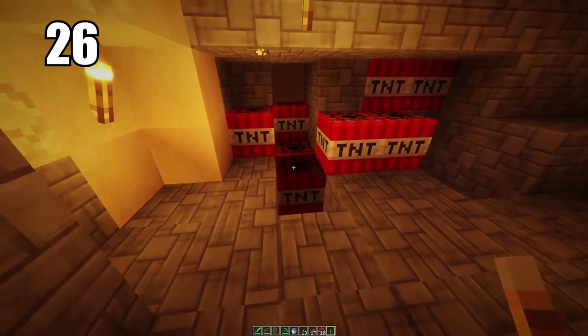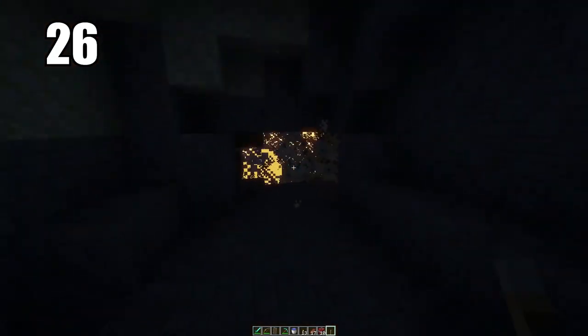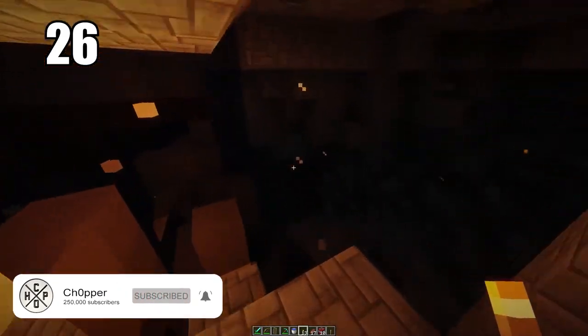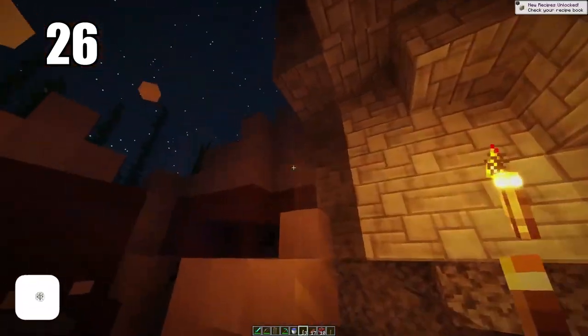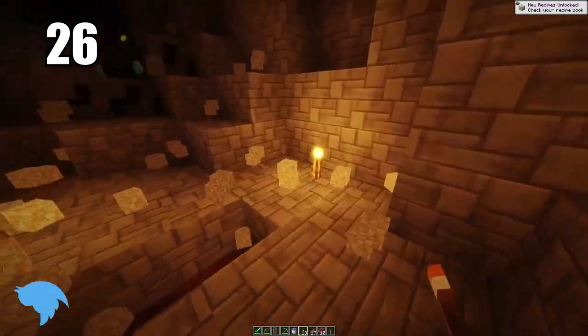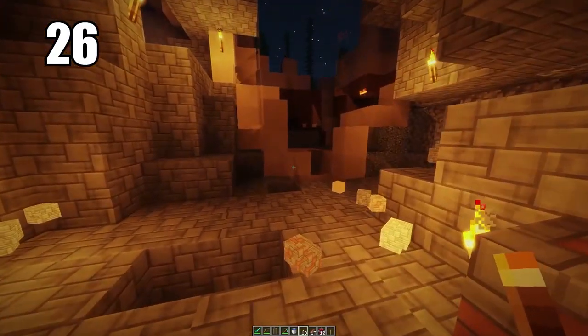Tip 26: if you're trying to clear out a big section of a cave and don't want to manually mine it, pack it with TNT and explode it. You'll make so much ground and create a lot of excess resources. TNT is pretty easy to make — you just need gunpowder from creepers. It can be really helpful for mass-clearing a cave and opens it up for actual mining inside, giving you much more room in general.